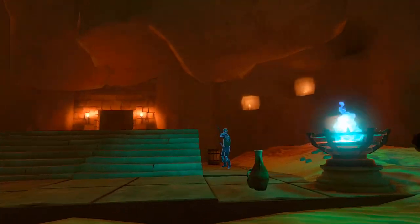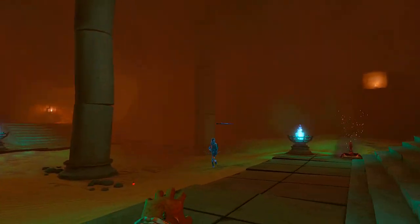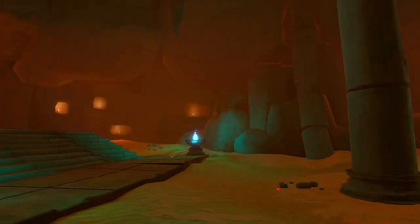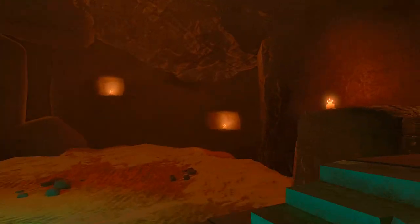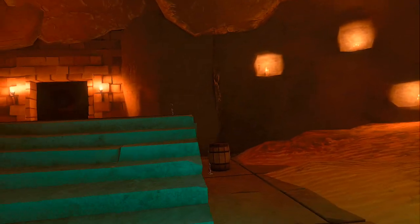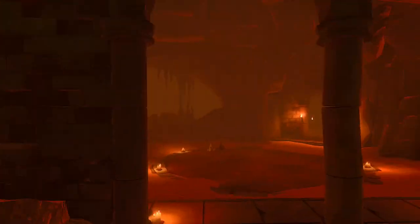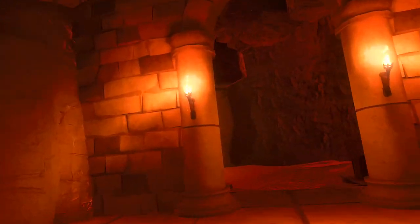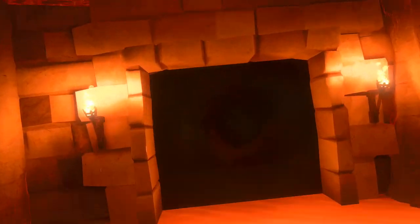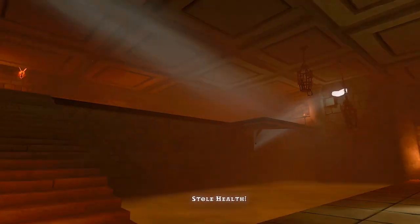I tried to throw that dagger at the ice guy but instead hit one of the vases because of auto-assist — the vase was in front of the ice guy. I always call it auto-aim when it's not exactly that. You still have to generally throw in the right direction of your enemies, and when it goes to another enemy that generally means you targeted it poorly.